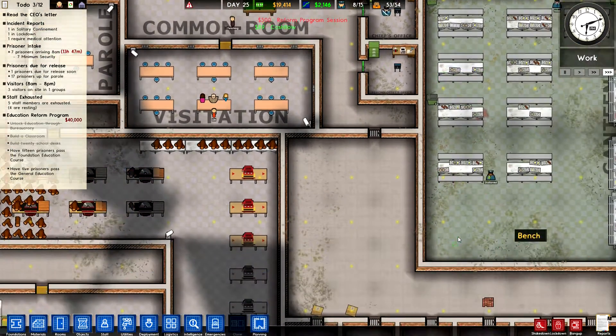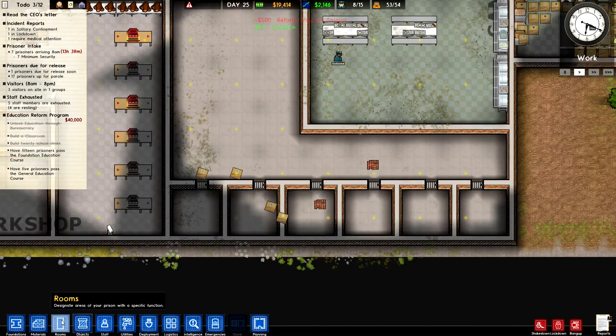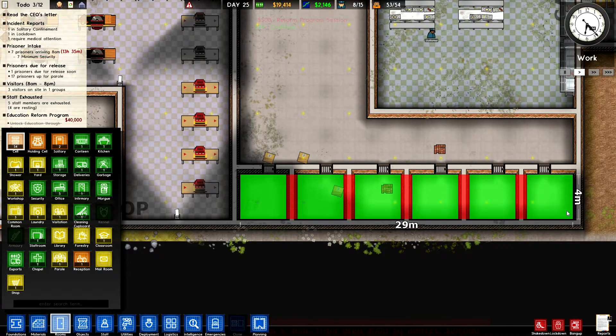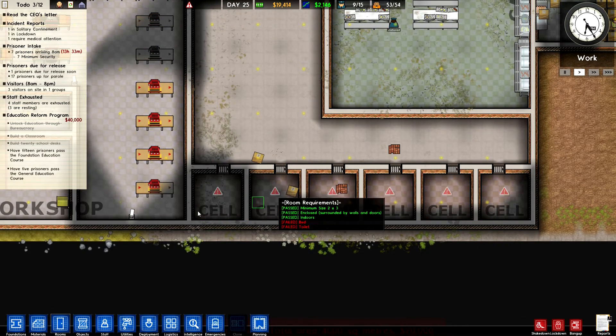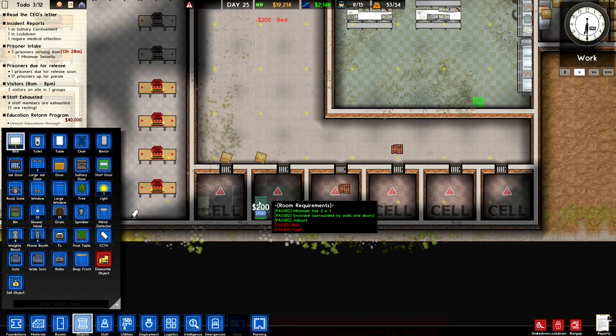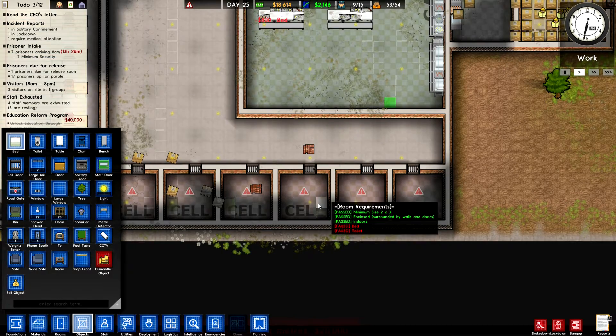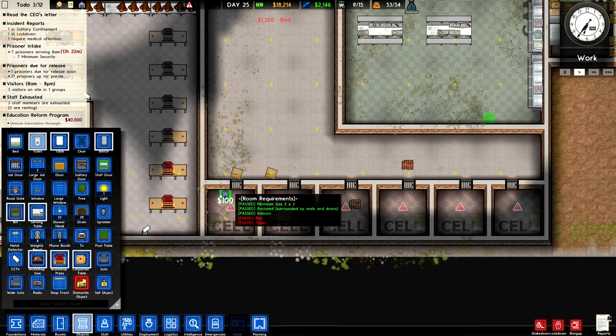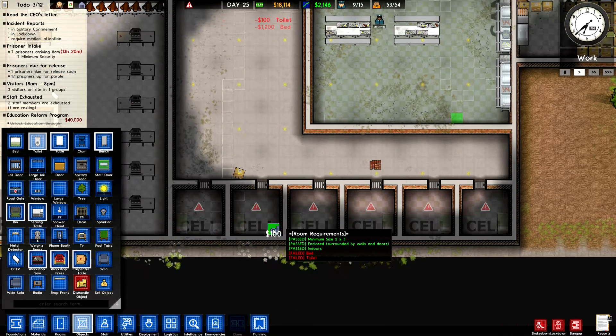The jail cells are nearly ready. We just need to make these cells - drag that across. They need a bed and a toilet, but we're going to jazz them up a little bit. Put the bed in that corner to be fancy, and let's put them on the other side of the cell as well.